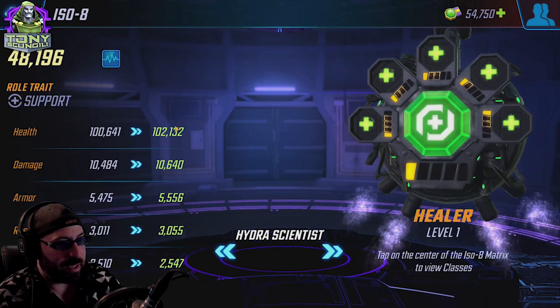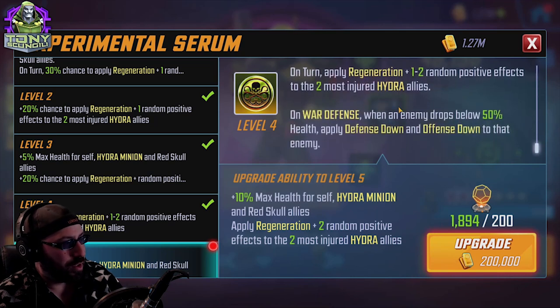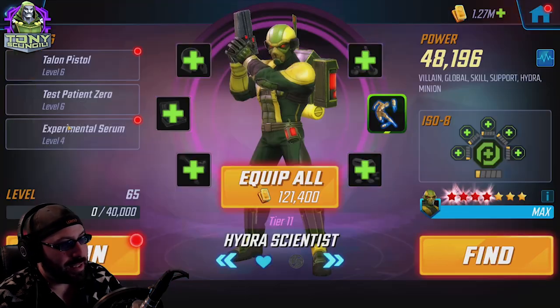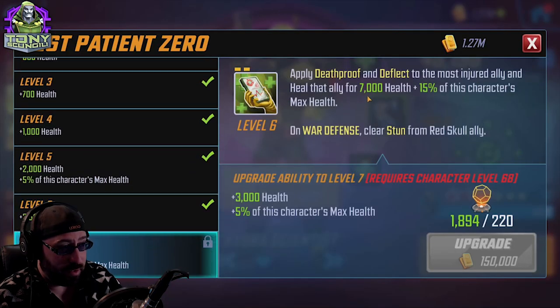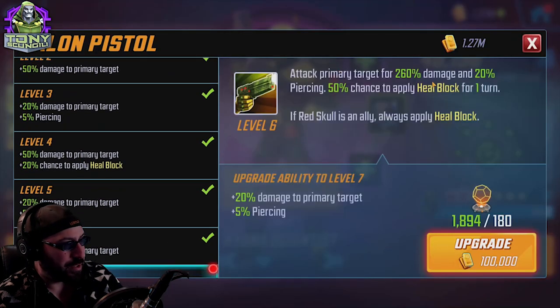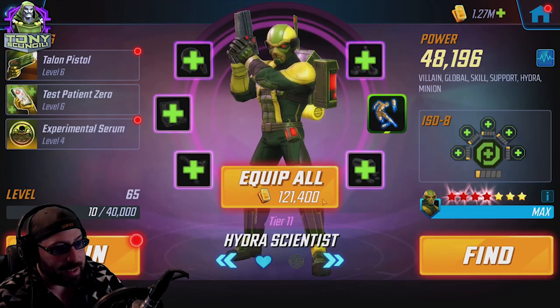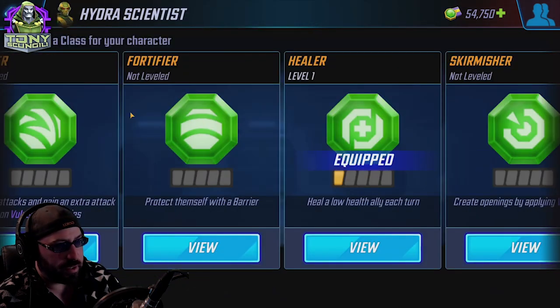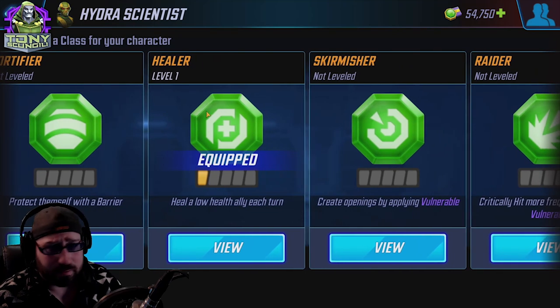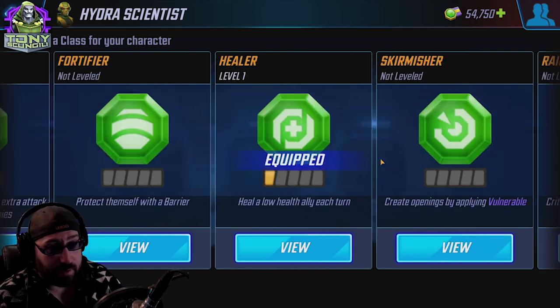Moving on to Hydra Scientist: Experimental Serum applies a health buff and regen — great on war defense. It applies Offense Down and Defense Down to an enemy. This character has a couple of positives: the heal is reasonable on its own so increasing his healing is already great, and Talon Pistol is a decent attack that has a 50% chance to apply Heal Block if Red Skull isn't present — but since Red Skull will be present, it always applies Heal Block. Fortifier doesn't make much sense for what this team does; Healer is very reasonable here.